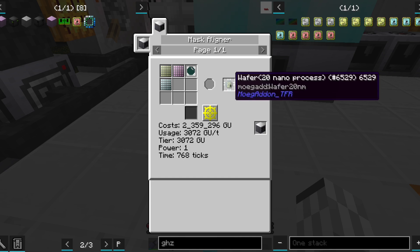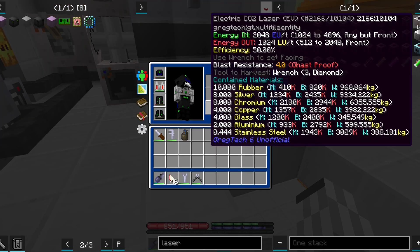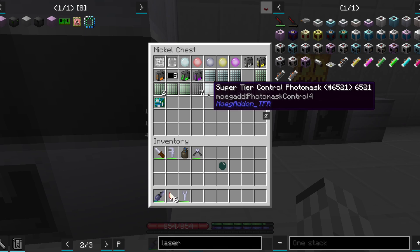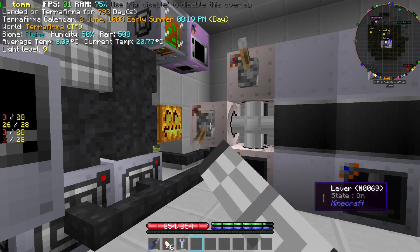Making the next and last tier of processors is going to require 3,000 light units per tick, and even an EV laser can only reach 2,000 LU per tick. So we already prepared two of them, but that's not the end of the problems. If we turn on just one, as expected, it won't work.